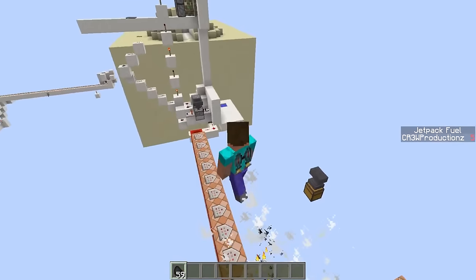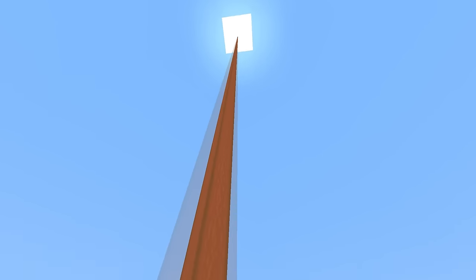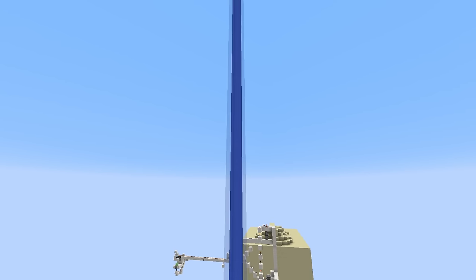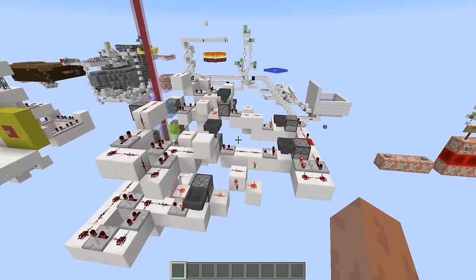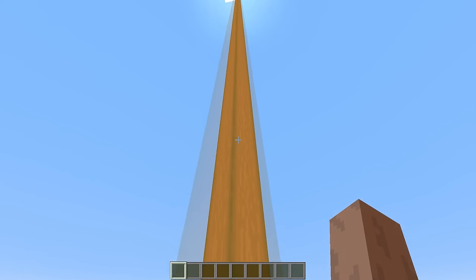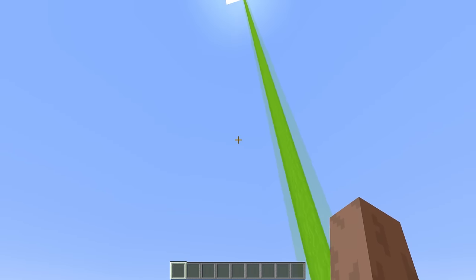A while ago I made the rainbow beacon in Minecraft — a beacon with rainbow glass on top that cycled through all the colors of the rainbow in a nice orderly fashion. Anyway, I went ahead and challenged myself to build a rainbow beacon that was completely random. So instead of cycling through all the colors in order and repeating that cycle, this rainbow beacon actually uses a whole lot of randomizers and timing to choose a random color every time, so you're never going to get the same order repeating.